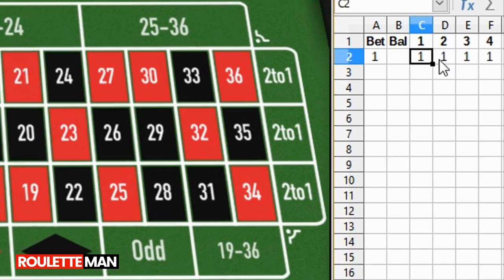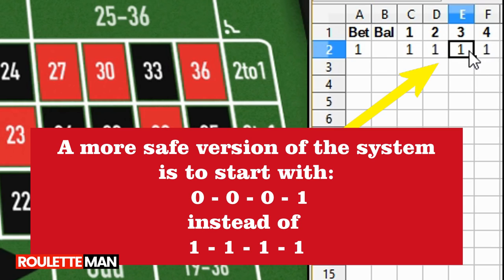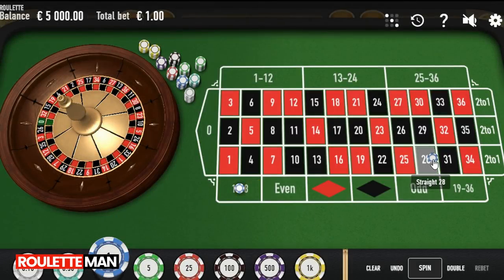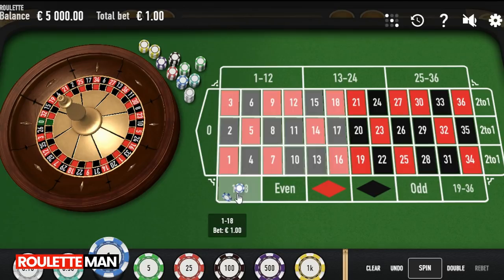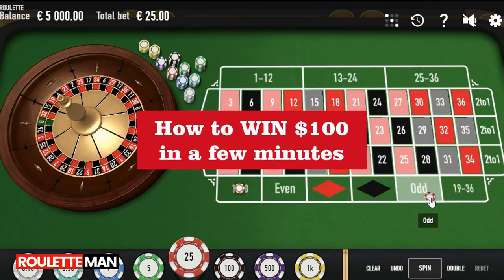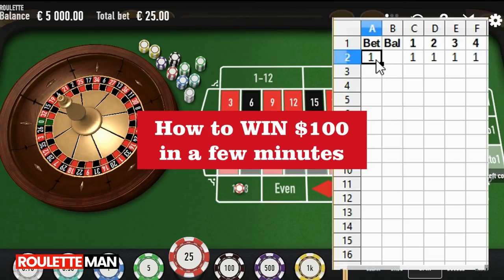The goal is to win four units over and over again. Our bet is going to be based on the numbers that are in these columns. It doesn't matter what you bet — any of the even chances. We're going to use $25 units here. That bet of one unit is $25, so that's our unit size. We're going to call it one.